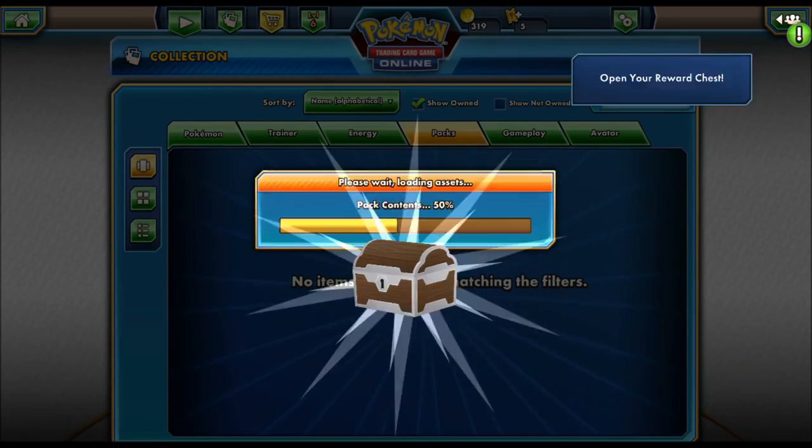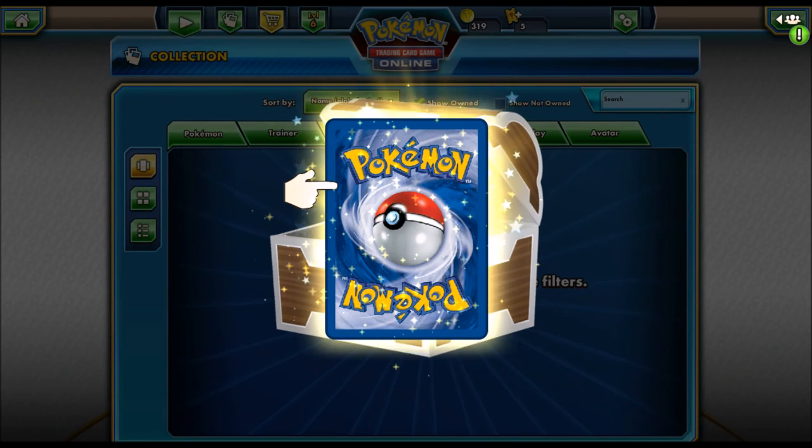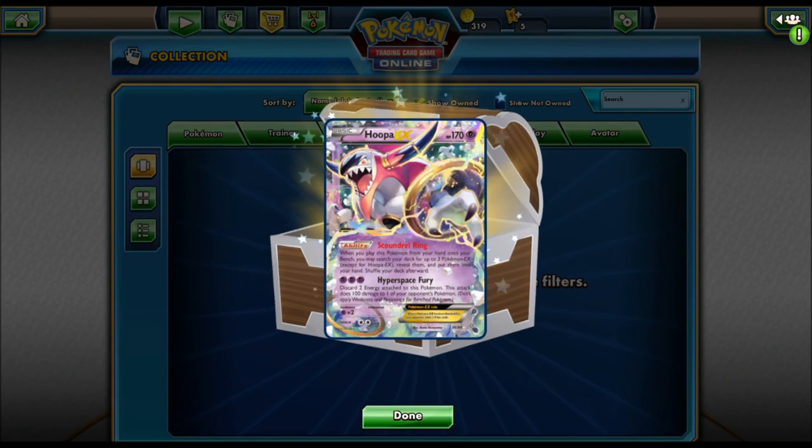Now for the Tournament Chest — this usually gives one card and some money. We got 10 coins and then our one card is — oh my goodness, we ended super strong! We got ourselves a Hoopa EX! So we ended this video with a total of three EXes: a Toxic Croak EX Full Art, a Mega Kangaskhan EX, and now a Hoopa EX with Hyperspace Fury and Scoundrel Ring.